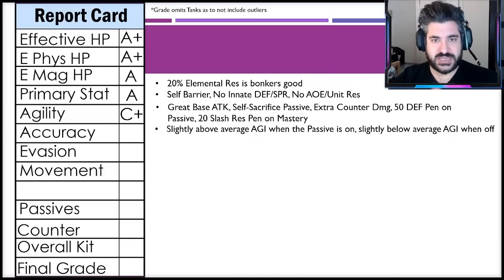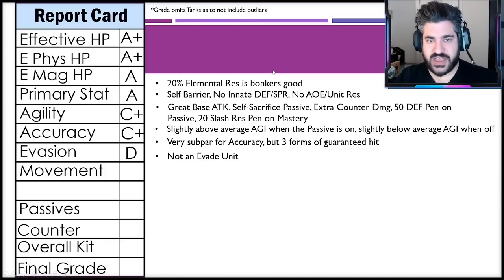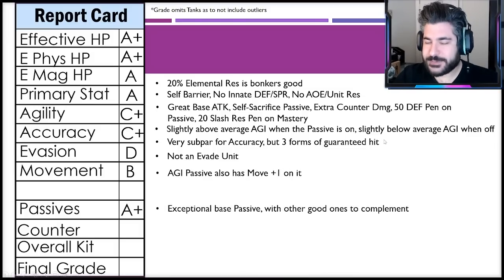Primary stat overall will be in the 1500 to 1700 range depending on vision cards — very strong. Agility gets a C+: the UR average with 15 and 8 vision cards is 80. With his agility passive on, he'll be at 83, and without it around 77 or 78 — slightly below average. Accuracy also gets a C+, probably more like a C, but he has three forms of guaranteed hit — one on the main job, one on the sub job, and his limit break — so he does have ways to hit evade units. Evasion gets a D: not an evade unit at all.